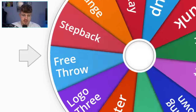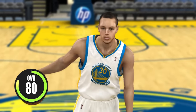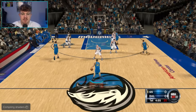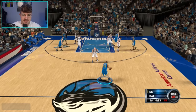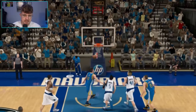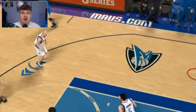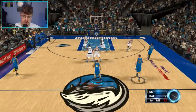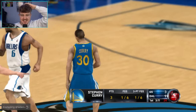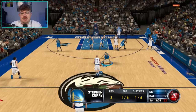Spinning the wheel again, we are going to land on a logo three. Curry's still an 80 overall this game, but his three-point shot is a 90. I would have preferred this challenge in a later game when he has a 99 three. It's no good on attempt one. These are so bad — why is he shooting it like that? But we hit it on attempt six. It took us six attempts, but we got it to go. And we're on to 2K13.